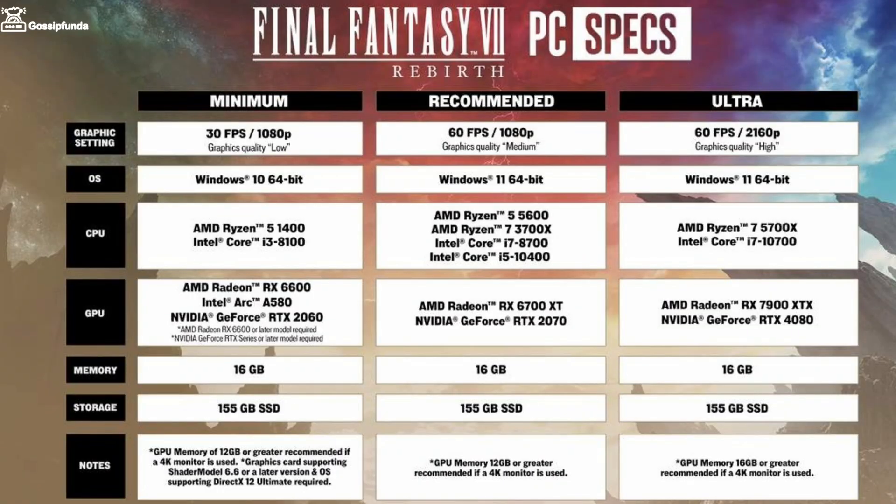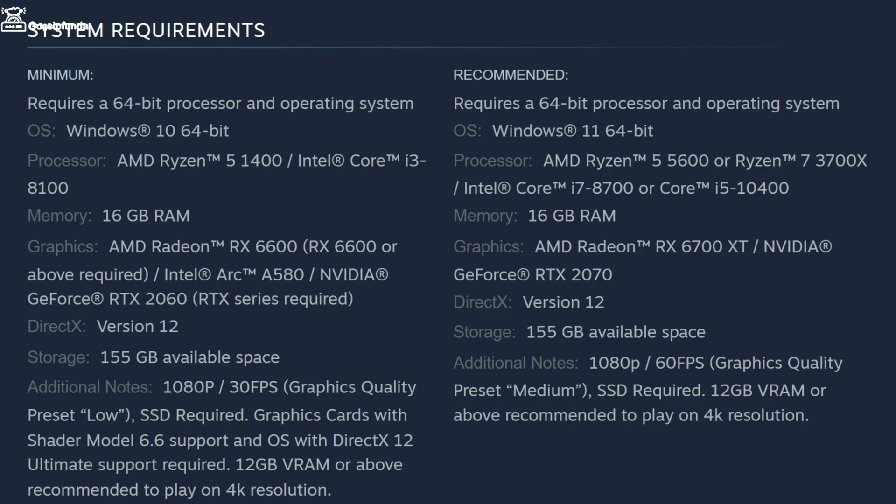First of all, check the system requirements of the game and make sure your PC meets the minimum requirements. Also make sure you have installed the game on an SSD drive, because Final Fantasy 7 requires an SSD to run. If you have installed it on an HDD, simply move your game files to the SSD. Many players have solved this issue by doing this.